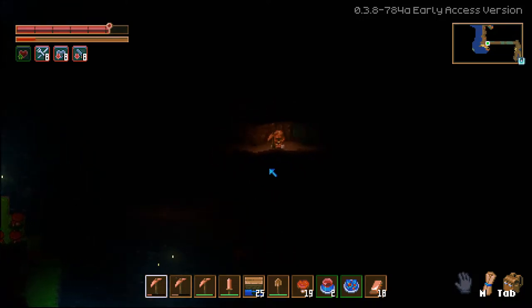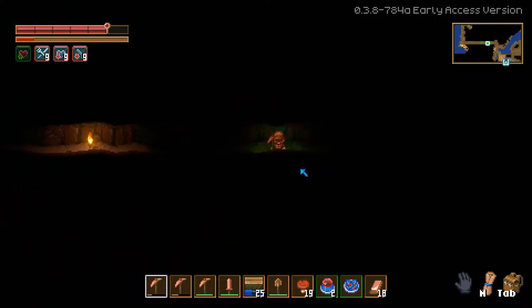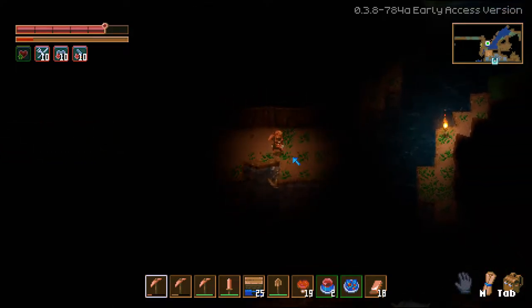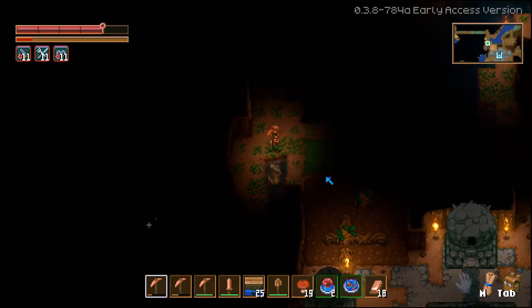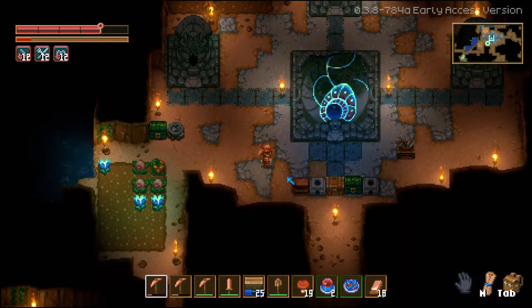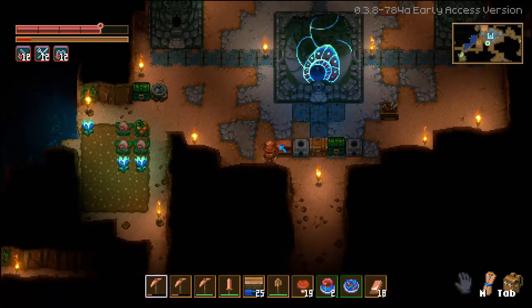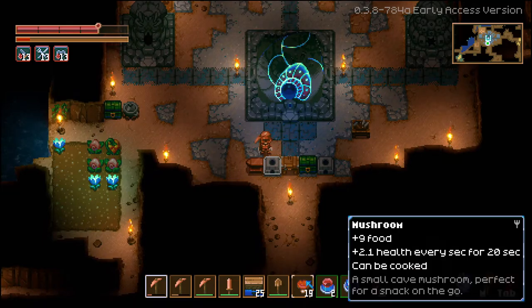Look at those biomes over there to the left. In each of the biomes you do find some really cool stuff. There is something you may or may not find in the dirt biome, and that is called a giant mushroom. If you do find one, definitely keep it — we'll save that for a later part of the video. It is a very cool item to get. My character is very hungry so we need to make sure we eat some food.